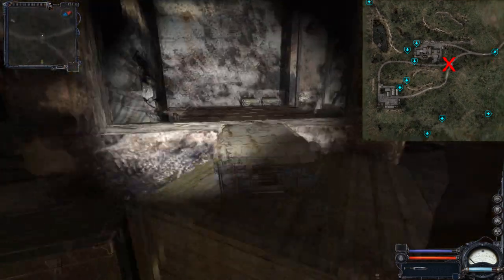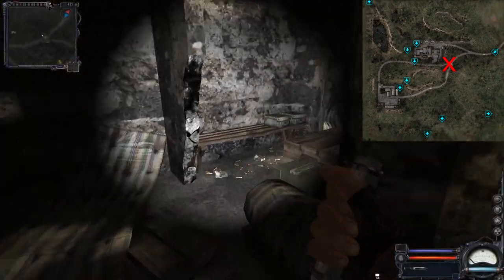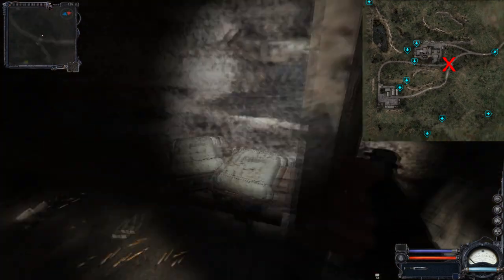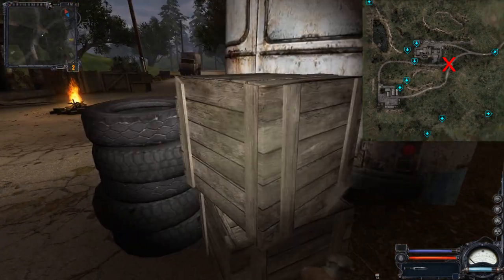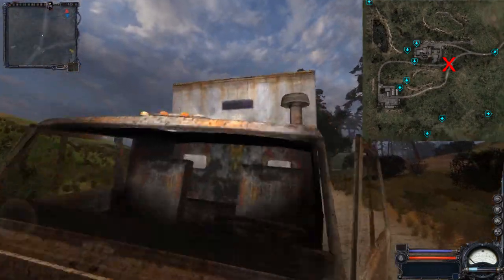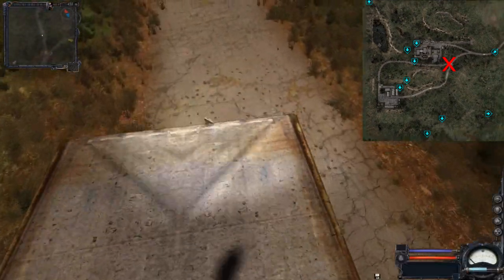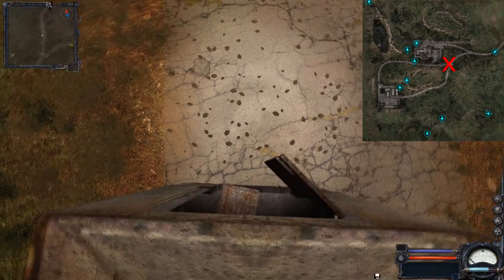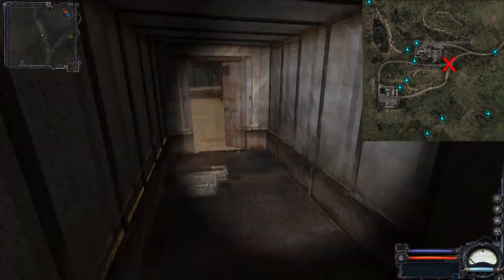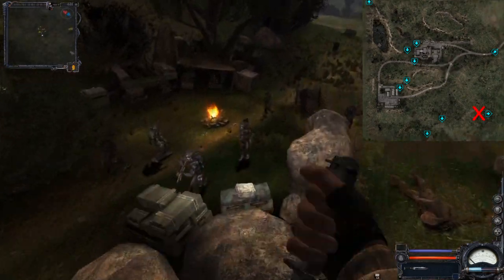Moving on to this bus stop, we also have some crates, a box, and also some on the bench here. Then we have this interesting truck — if you jump here to the front and are skilled enough, you can fall down inside, and there will be a pistol as well as a grenade, plus this crate.